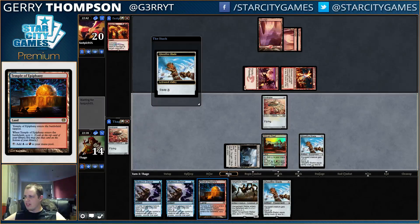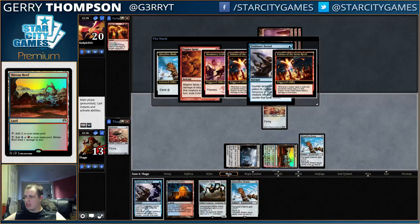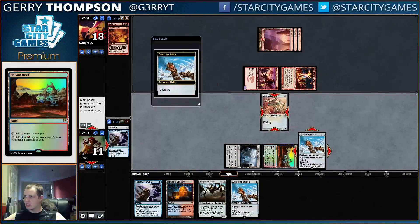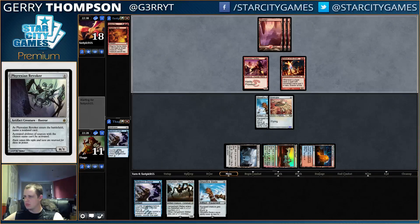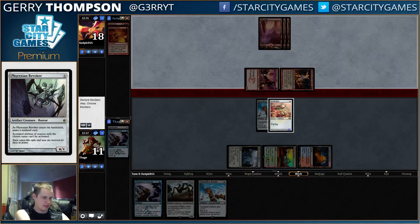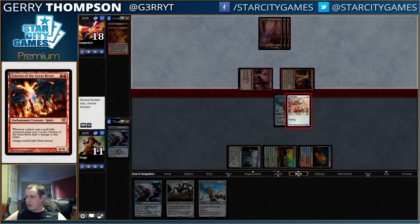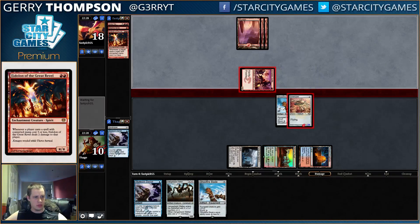Sure wish I had two extra life points, that'd be nice. We'll take three to counter that — this is a disaster. Both coming in? Titan Strength. Nope, just dies.